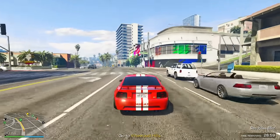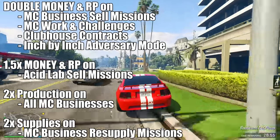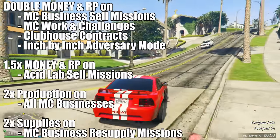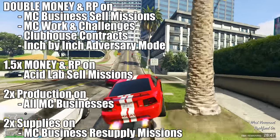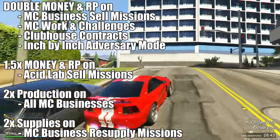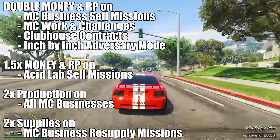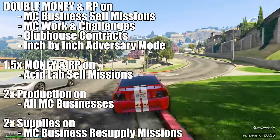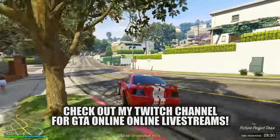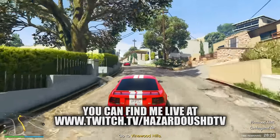Jumping into all of our money bonuses this week, we have double money and RP on all biker sell missions, double money and RP on the motorcycle club work and challenges, double money and RP on the MC clubhouse contracts, and double money and RP on the Inch by Inch adversary mode, followed by 1.5 times money and RP on acid lab sell missions, two times production rates for all of your biker MC businesses, and two times supplies on your biker resupply missions — so you're getting double supplies when you decide to steal them.